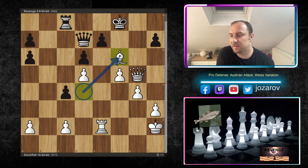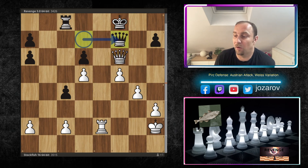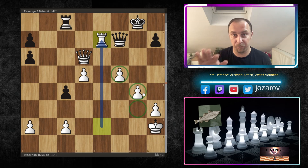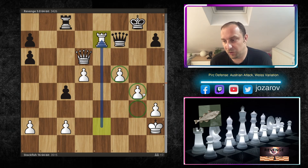After Qd7 retreat and Re2, Revenge actually resigns after Rc8. The primitive idea is Bxf6, trading the bishop for rook, taking another pawn, Re7, and eventually trading off more pieces with the pawn majority - a completely winning endgame for white. An incredible Austrian Attack against the Pirc Defense by Stockfish 16. If you have problems meeting the Pirc, the Austrian Attack is a direct approach - the Veit variation with Bd3 is a really solid setup.